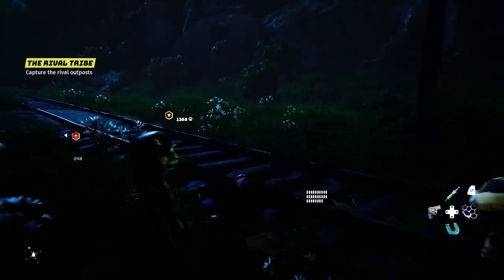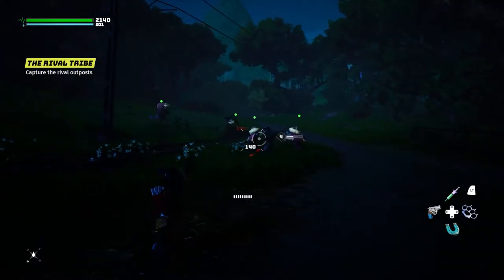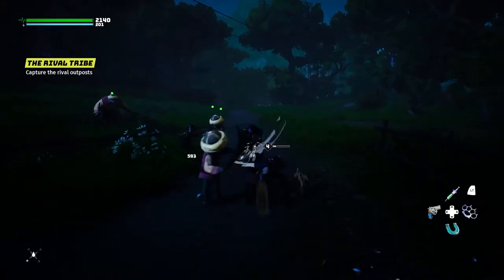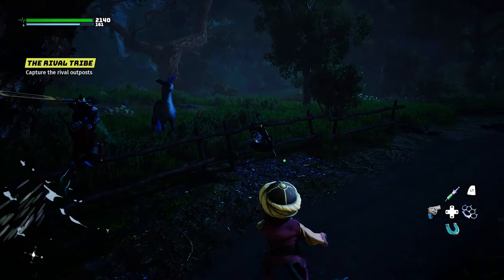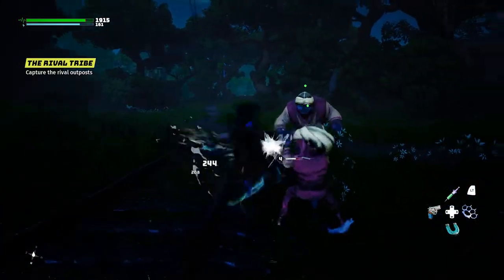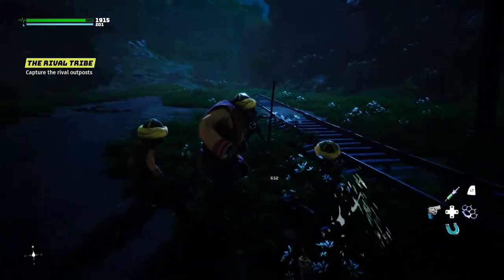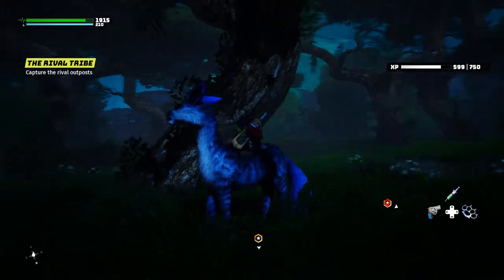There's a little fight — let's go help out our fellow tribe members. This gun is not very accurate at all. Let's just let them fight while we shoot. Actually, let's get the blade out and start crushing. Boom, nice little finish there. There's a big guy here — oh wait, that big guy is my teammate! Alright Gary, let's go.